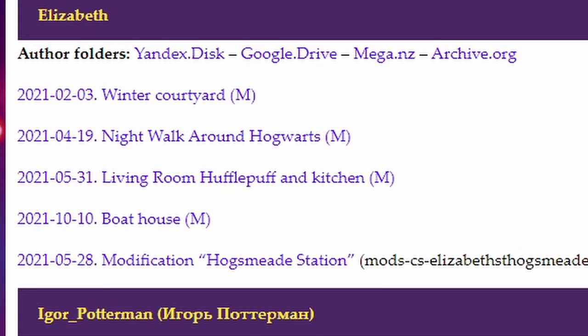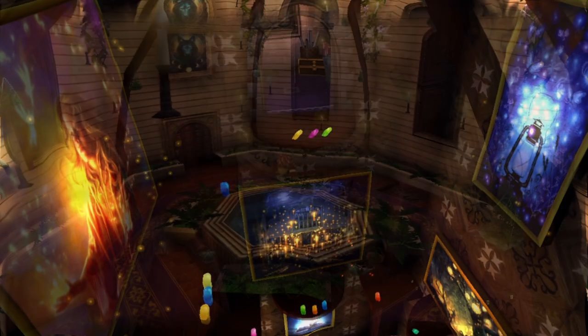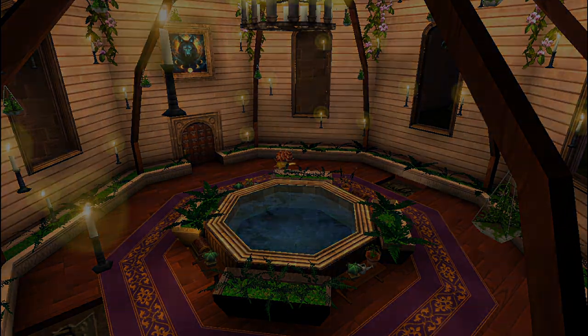Hello and welcome to another Harry Potter 2 PC custom map. I didn't initially plan on posting one this weekend because you have the full series to watch, but this one is just too beautiful not to showcase on YouTube. We'll be playing a map called Hufflepuff Common Room made by Elizabeth — you might remember her map from the past. We've played the Night Walk around Hogwarts, which was one of the most beautiful maps I've ever played, visually incredibly stunning, and this map is equally stunning. I won't even give you a preview so as not to give anything away — I hope you enjoy the Hufflepuff Common Room custom map.